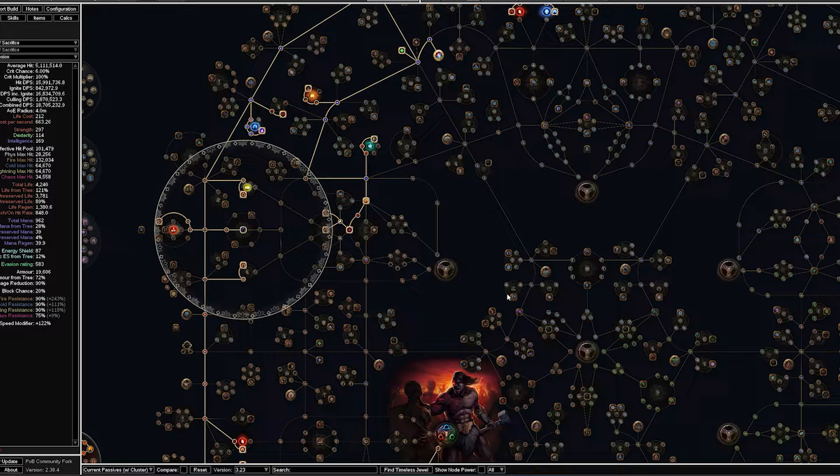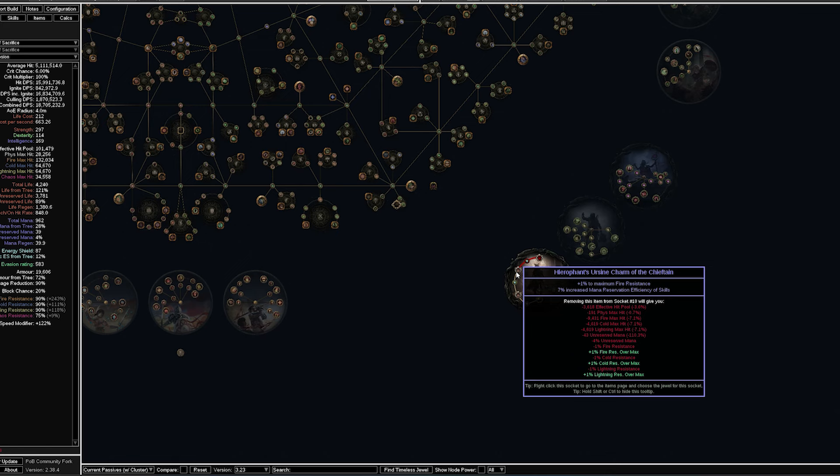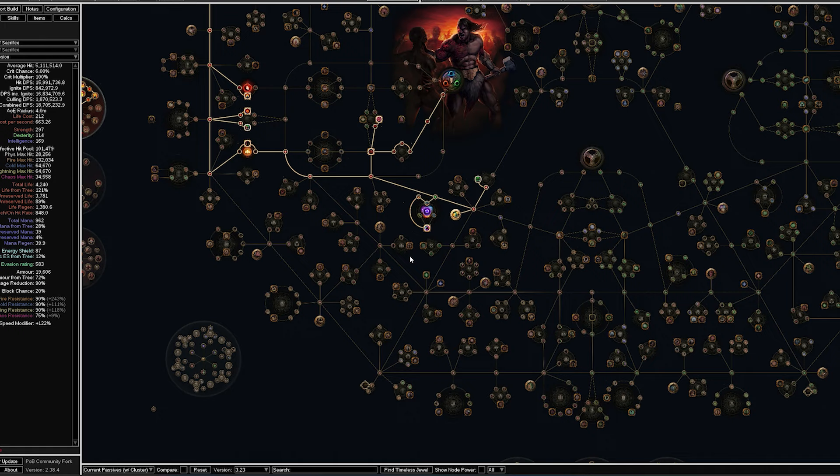For the magic find passives, we're using Primalists to max out our resistances, plus two max fire resistance charms with AoE per endurance charge, and one plus one max fire with mana reservation efficiency. Since we over-capped our fire resistance, we can remove Soul of Steel to save five passive points.